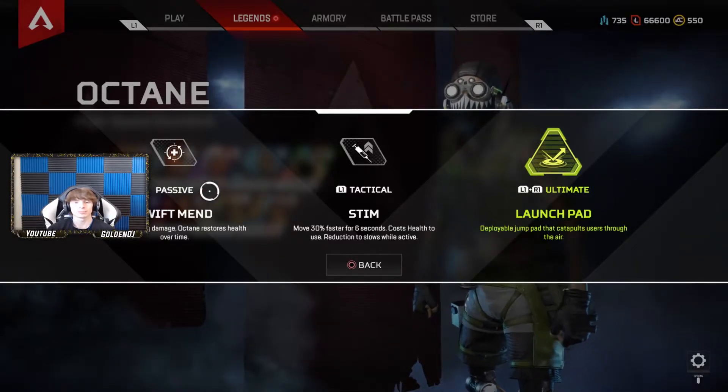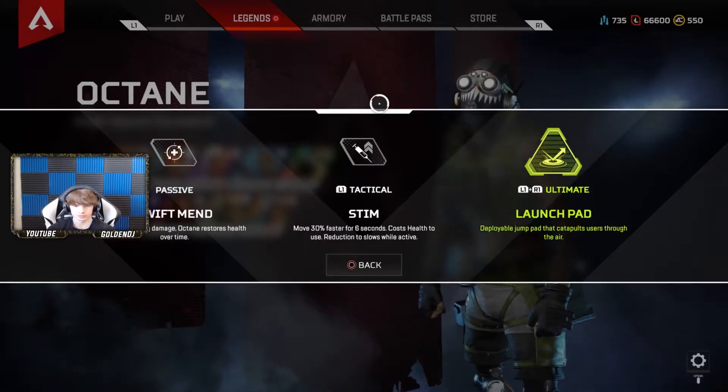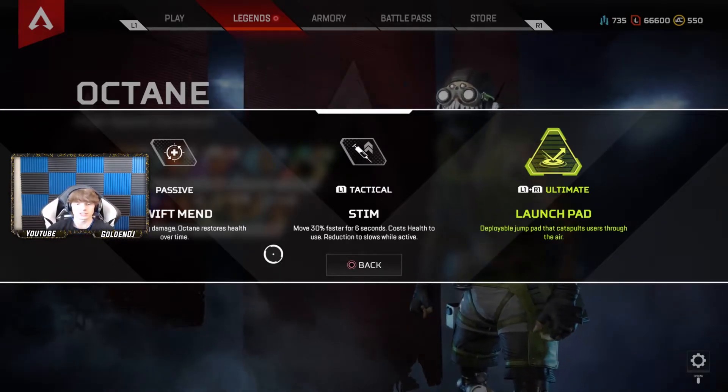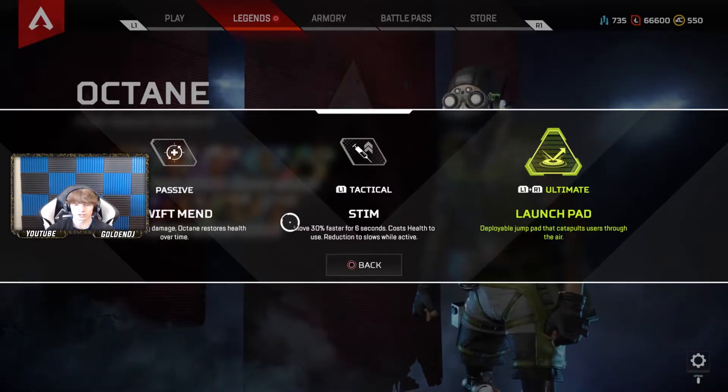This is really actually pretty good because you're gonna learn that his L1 tactical is gonna take his HP up. It's called Stim Shot — you move 30% faster for six seconds, costs health to use, with a reduction to slows while active.